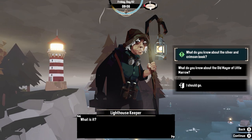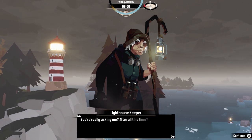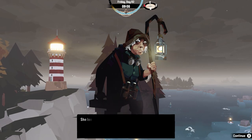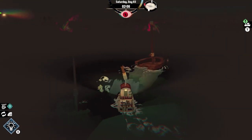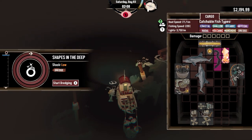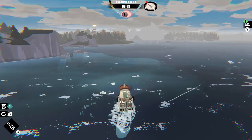On Day 82, I spend some time talking to the lighthouse keeper and she tells me that the book has to be returned to the waters and that it is time to move on from this endeavor. I spend several more in-game days just fishing and exploring the different places of Stellar Basin and around Greater Merrow.